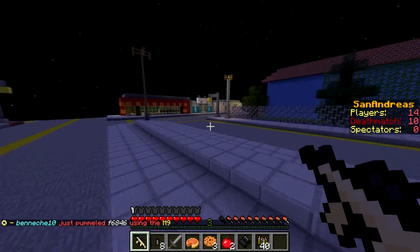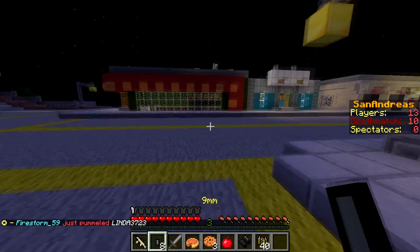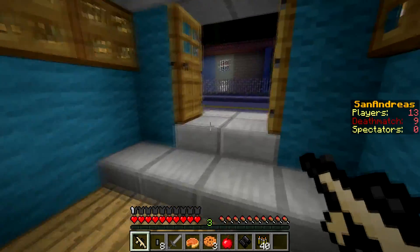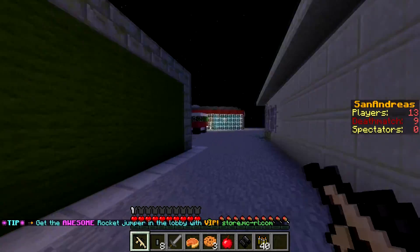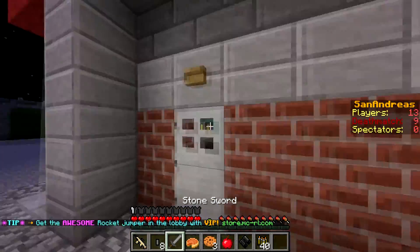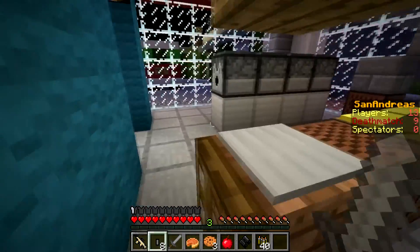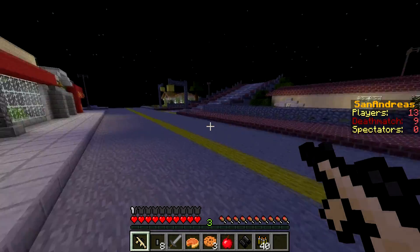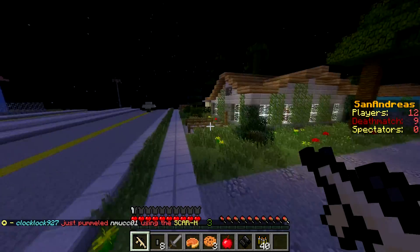40 bullets — this is quite a strong gun. What we need is some armor. I'll probably kill anyone now because I've got this gun. Let me eat some food. 13 players left, so I'll go for anyone now. I'm on the map San Andreas — I don't know if it's a full remake but it looks cool. When you've got armor it really helps.